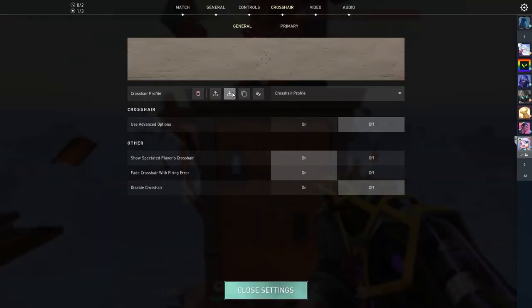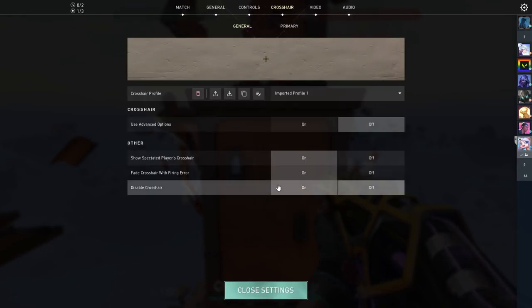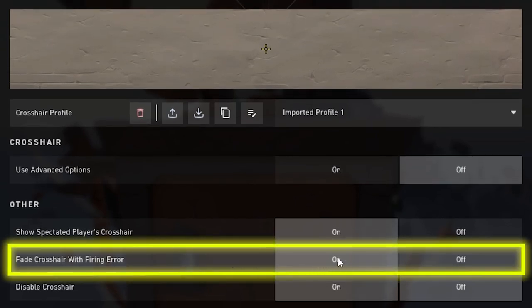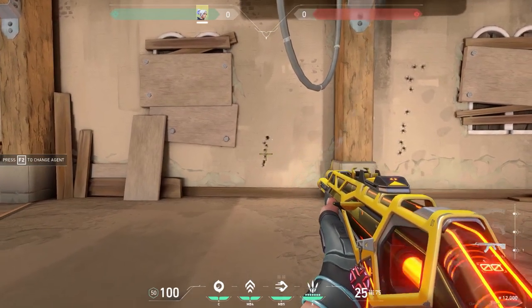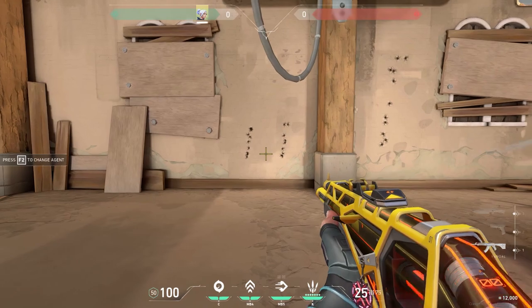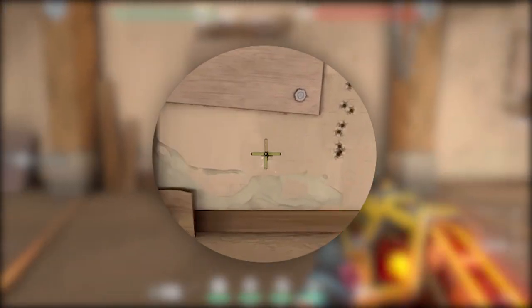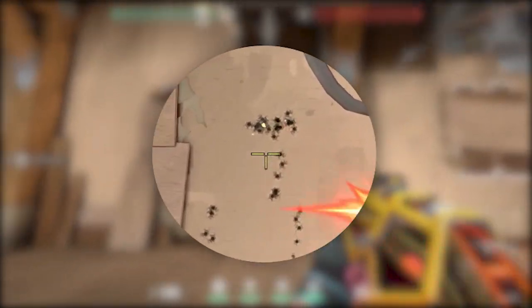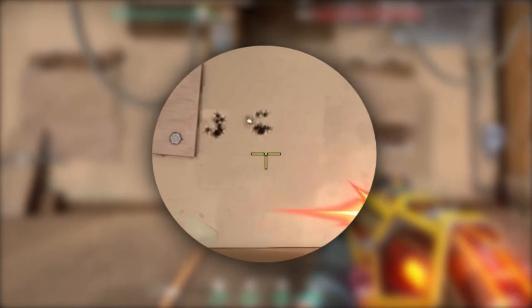Right now let's move on to the most important and useful crosshair settings. Since it became possible to simply insert the code, you don't need to mess around with the settings. However, there is one function that I find quite useful. It will smoothly turn off the top strip of your crosshair when you spray too hard, after about 8 bullets. Accordingly, with this setting you will always see when you need to stop your spray, strafe, and release a new, more accurate burst. Thanks to this setting you can abandon the dynamic crosshair while getting the same positive effect.